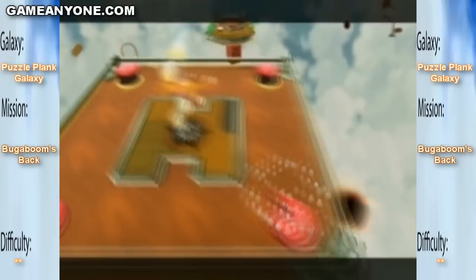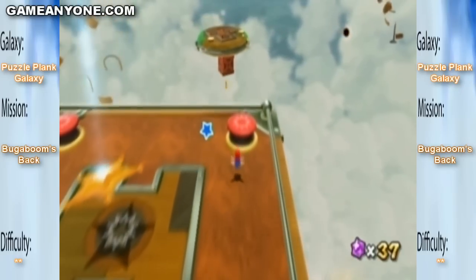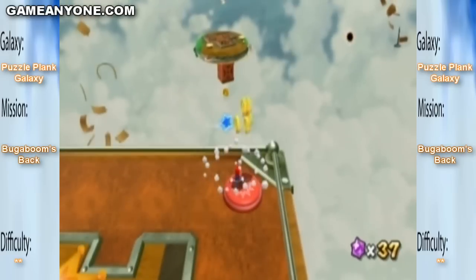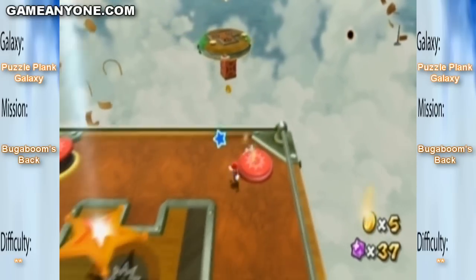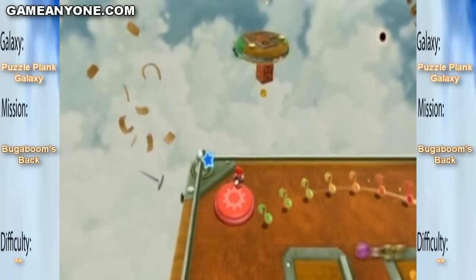What's this one do? I guess that makes a star appear. What did the other two do? Coins? Okay, I'll take the coins. What's this one? Oh, musical notes.